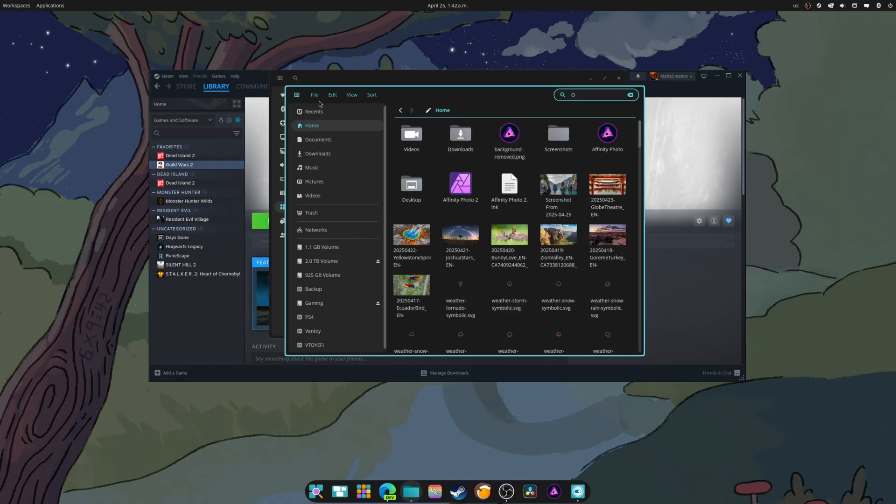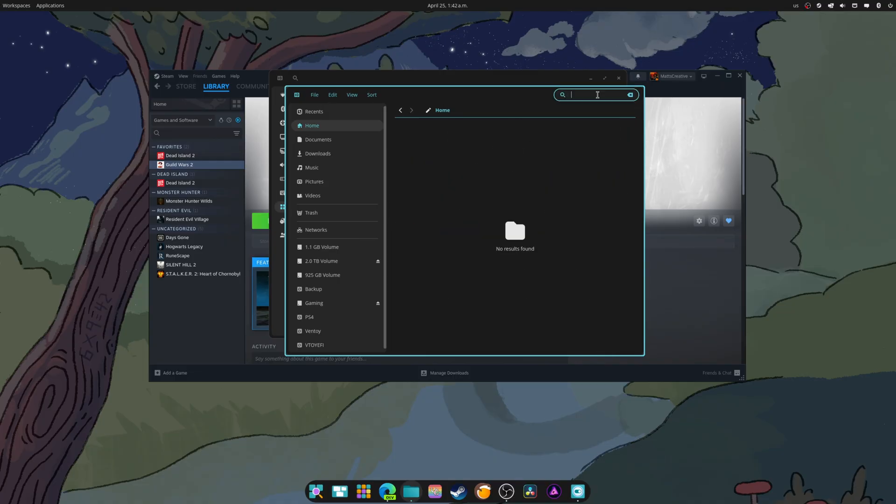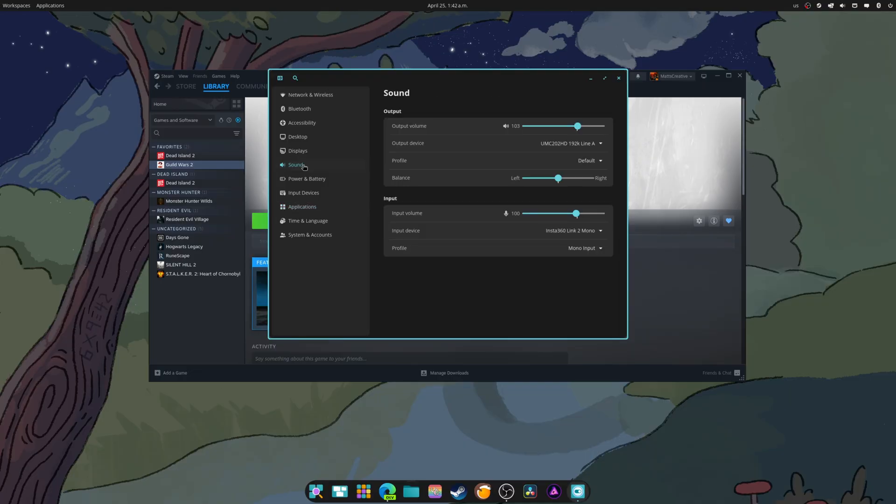There are also new changes in Sound Settings. Left and Right Balance can now be adjusted, controlling the weight of sound per ear. So here we are — I would put it right there because of my current hearing issues. The input device would be this. Profiles are there now too. That looks good.